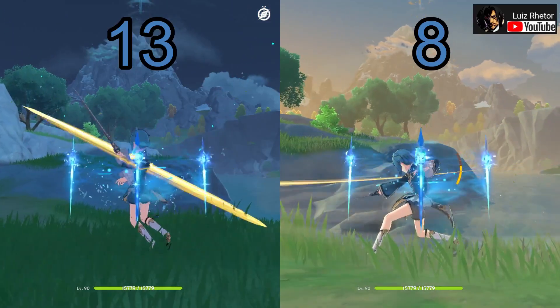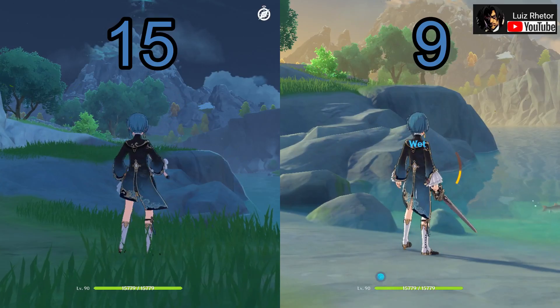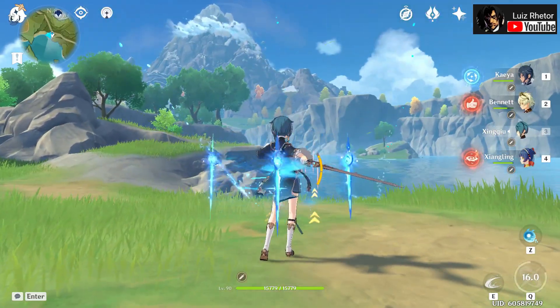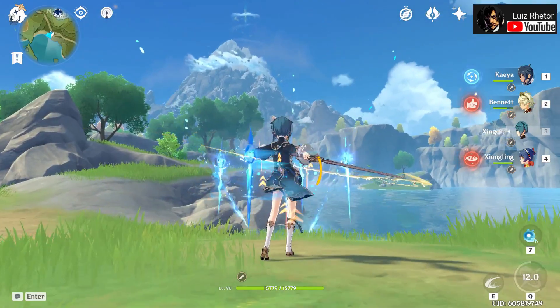As you can see on the video, the Charge Attack combo activates way less Rain Swords compared to the normal attack combo. And it doesn't matter if you use the 1-2 Charge Attack combo — it still activates fewer Rain Swords than the normal attack combo.